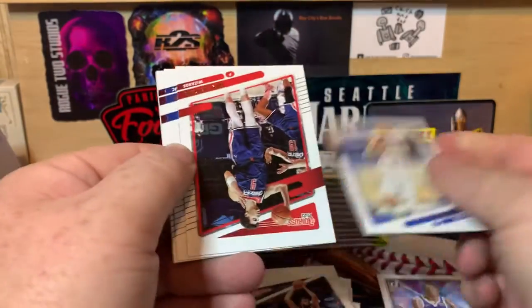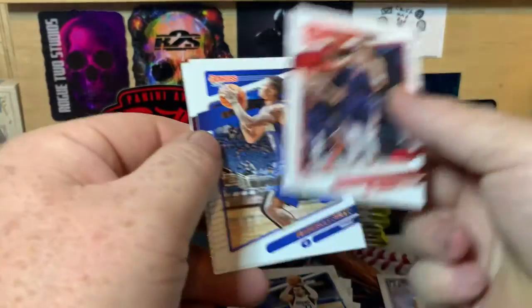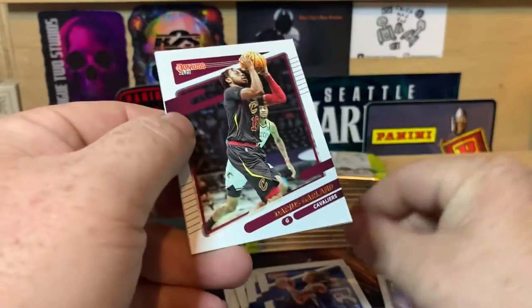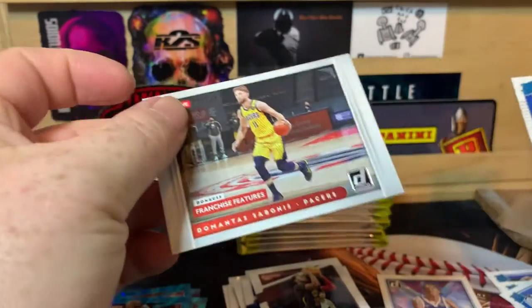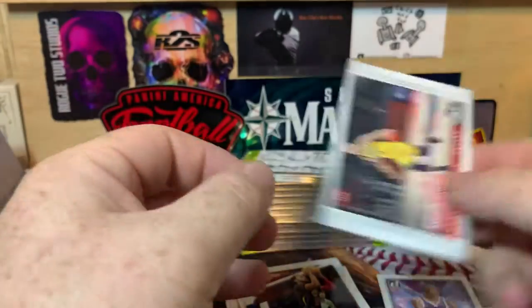Luca, Denny, Markel Fultz, Darius Garland, Isaiah Livers, and Demantis Sabonis. Insert — Franchise Features.